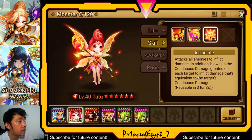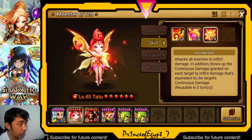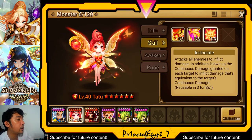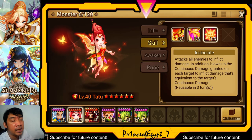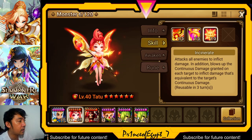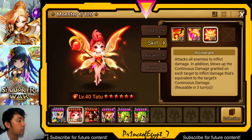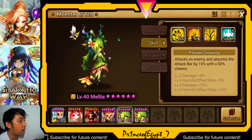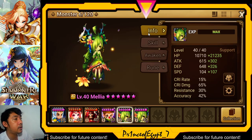That is the combo. Tattoo will use Incinerate, which attacks all enemies and inflicts damage. In addition, it blows up the continuous damage on each target to inflict damage equivalent to the target's total continuous damage. So the more continuous damage stacks the monsters have, the higher the damage they will receive when Tattoo blows it up using Incinerate.